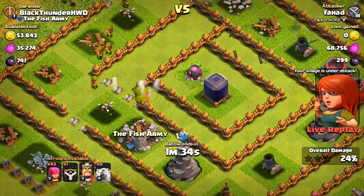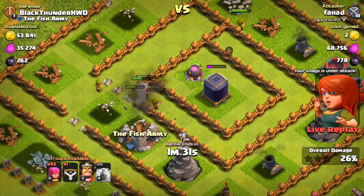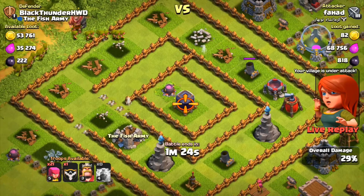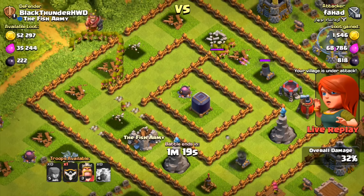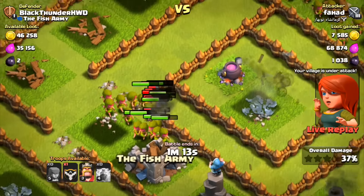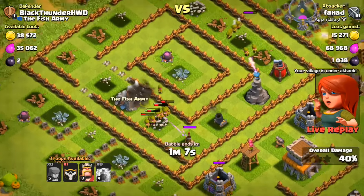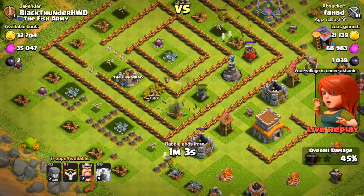Fahad also has a Barbarian King coming in. The wizard tower and mortar can't kill fast enough. He almost clears all the dark elixir — we save a little bit — but then the rest of his archers pour in and the dark elixir is gone. Fahad has outsmarted the troll base.